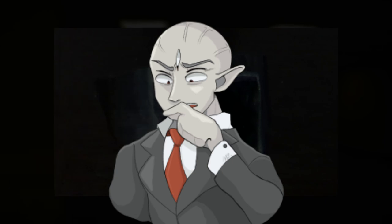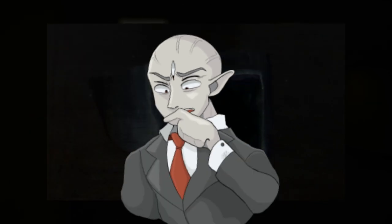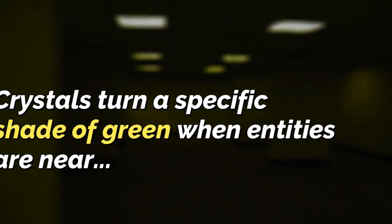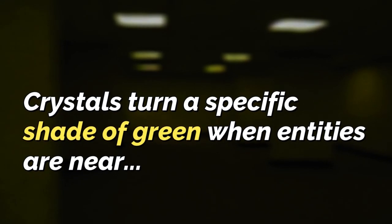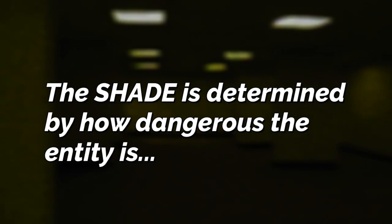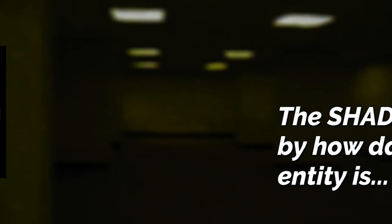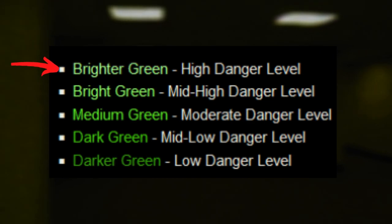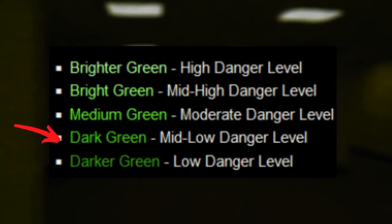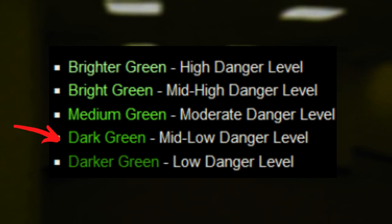You might be thinking: what's the use of a greenish crystal that you found in a cave? Well, it's pretty cool. These crystals will turn a specific shade of green when entities are nearby. This specific shade of green is determined by the threat level of the entity — the brighter the green, the more dangerous the entity nearby is, and the darker the color, the less dangerous the entity is.